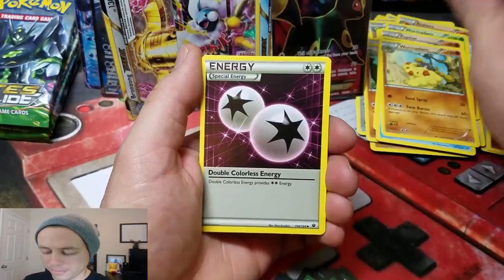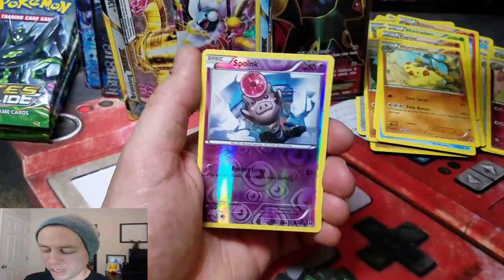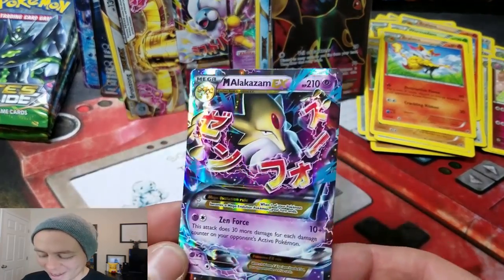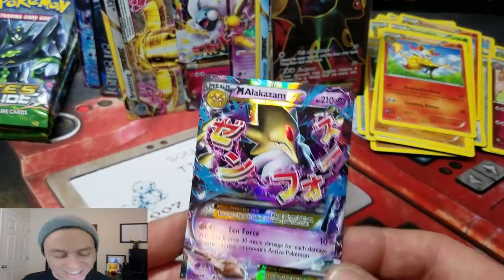Wormatom, Double Colorless Energy, Breaksin, Spoink Reverse — nice! And a Mega Alakazam EX! Nice! This box is awesome!